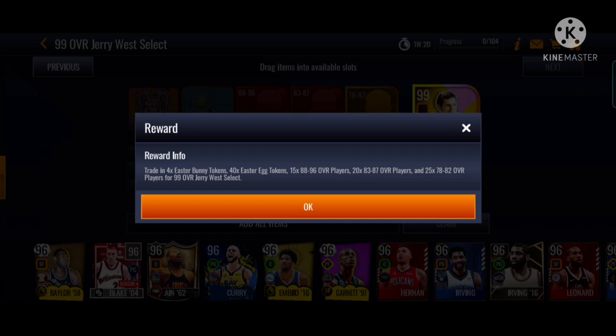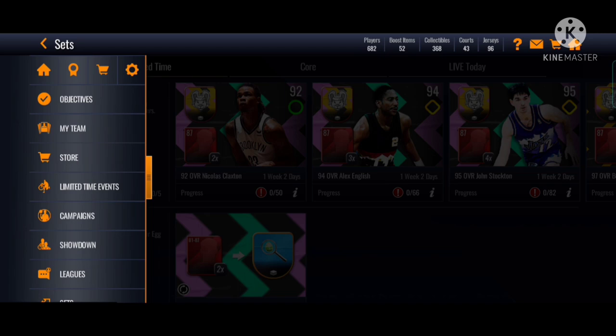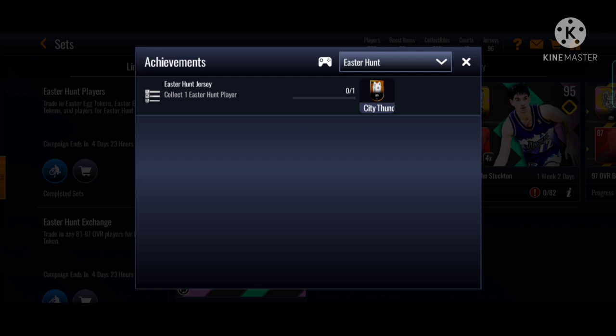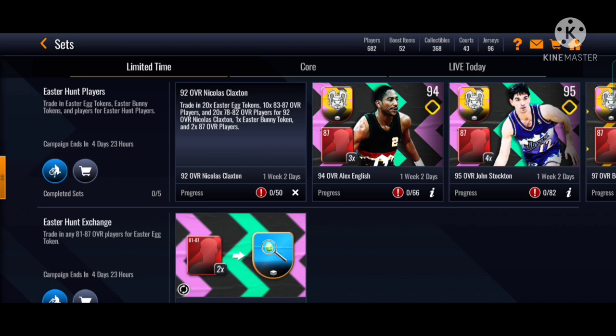This Easter Bunny token works the same way — more tokens, more players. Then after that you place in 4 tokens, exactly 4 players, 40 Easter Eggs, and then 88, 86, 83, 87, 78, 82 — and you can get your Style Select Pack for Jerry West. Choose your best lineup, whichever fits your team. Also, if you just want the Claxton jersey — go to the three orange horizontal lines, press the metal thing beside the home button on the right side, press General, press Easter Egg, and there's actually a jersey you can get. It looks pretty fire — I've never seen this jersey before. You just need to collect one Easter Hunt player, claim the lowest overall — it's very free to play. And it's a shooting boost, he loves to put shooting boosts.